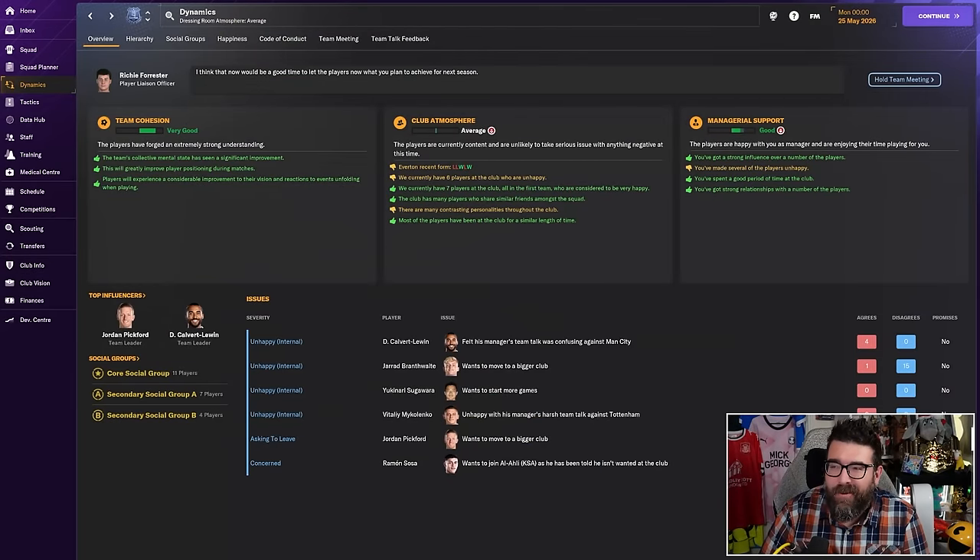One area where you do need to do a little bit of fiddling is morale. Morale in Football Manager is king. I'm recording this the day after the patch just came out, which announced it has fixed some of the player mutiny stuff — that's been a huge issue in FM24. In my first 400 or so hours, the only thing you have to keep a really close eye on and closely manage is morale. Because if you start to get some unhappy players, you then start to get mutinies, players agreeing with the unhappy players, and it just snowballs.